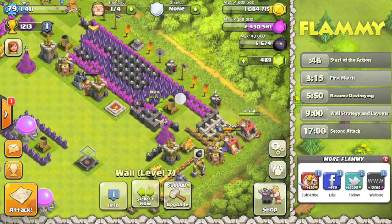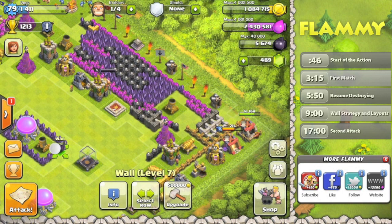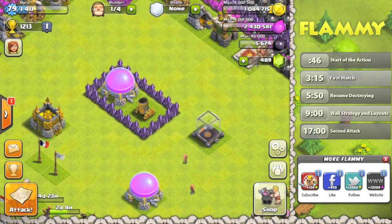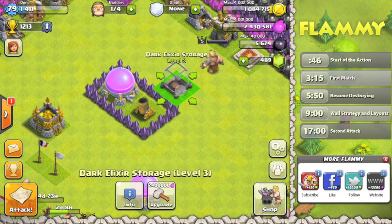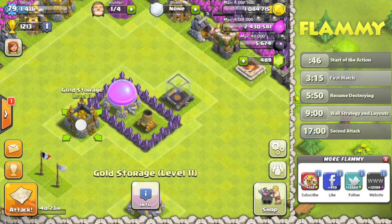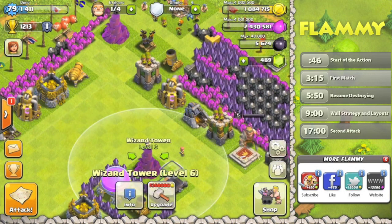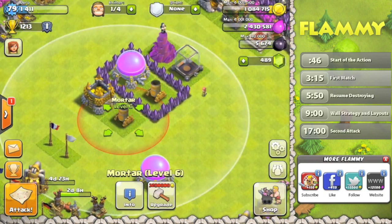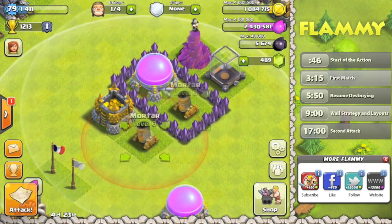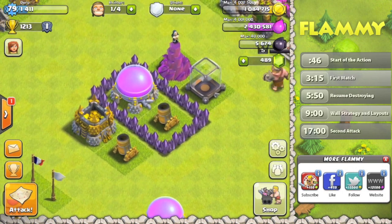I mentioned I was going to do a resource-focused base in the last video, and this is indeed going to be that. I don't have my town hall in the center — instead, we'll do this. The most critical thing is how these building blocks are going to connect to one another. The problem with connecting four compartments at a shared corner comes down to wall breakers — with their splash damage, they'll attack corner walls and bust into multiple compartments at the same time. If four compartments all come together at one corner, a single wall breaker can open them all up simultaneously. I don't want that to happen.